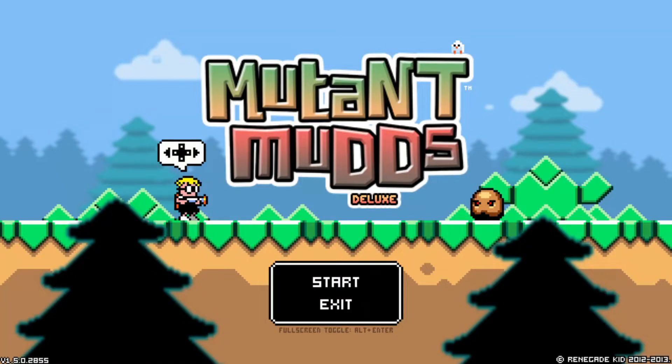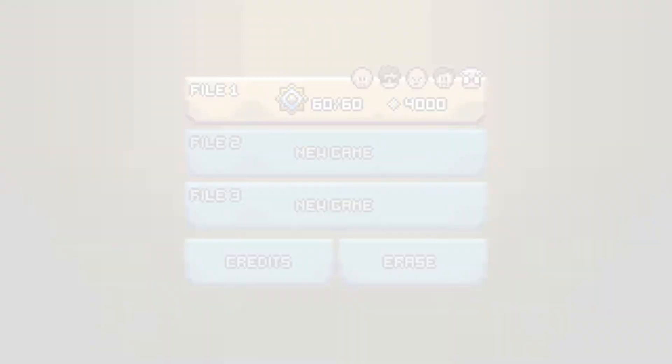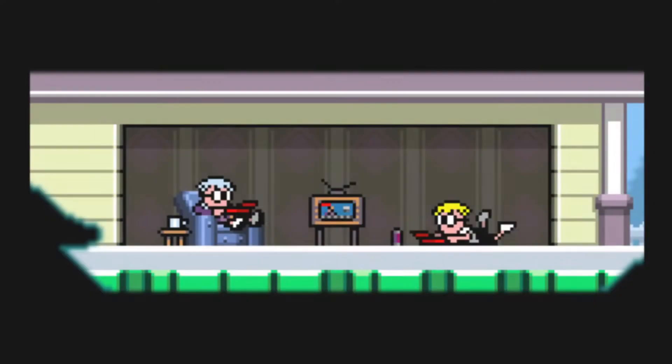Welcome to Isometric. Today we're going to fail at Mutant Muds. As you can see, I've already 100% the game and unlocked all the characters, but that was — I don't even remember how many years ago. So we'll play as the default and start a new file here. Let's go.